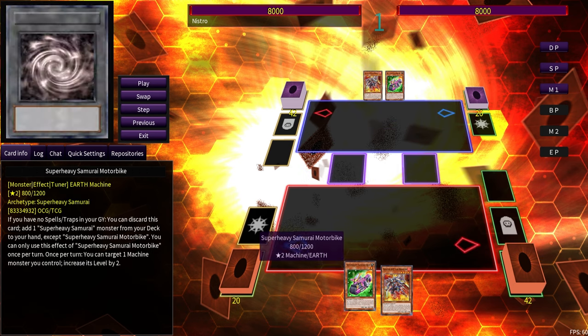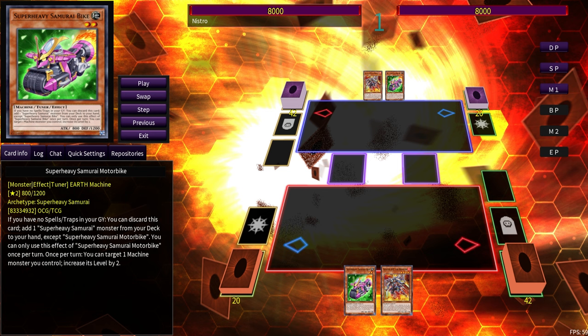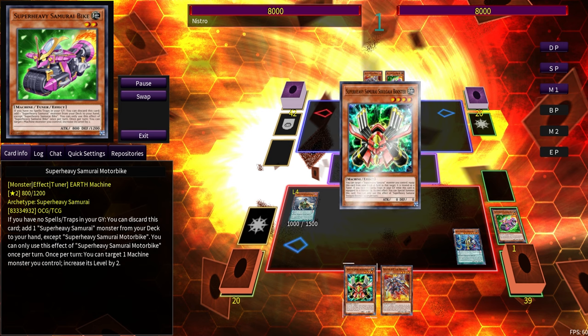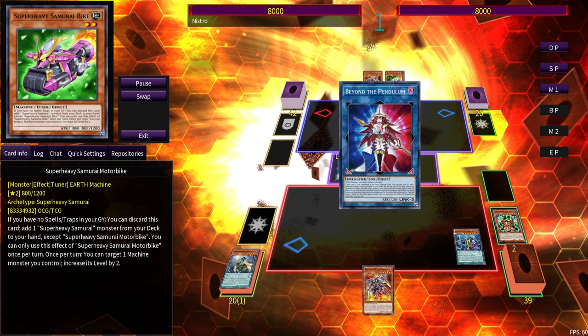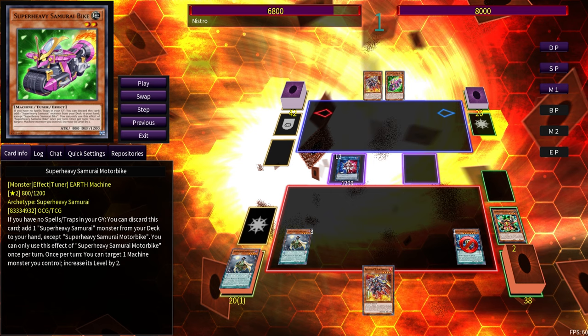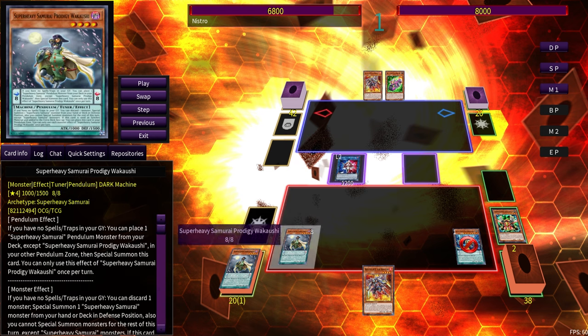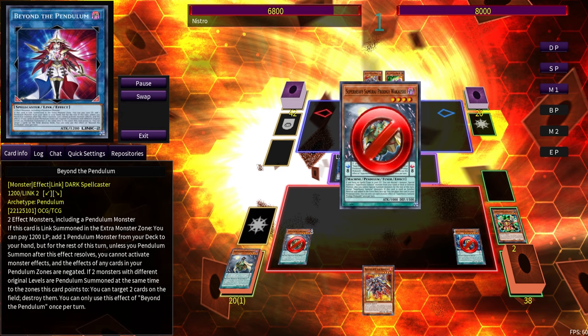Now, what can Super Heavy Samurai do as an alternative line if you either don't care about Terahertz or if you already opened the Airlifter? The answer is: go Wakashi, Big Benkei, Gaia Booster, then go for Beyond the Pendulum. It's a low-risk play because it only locks you out of activating monster effects if the full effect resolves. If they negate the effect, you're not locked out of anything and can continue playing — it's essentially bait for hand traps.